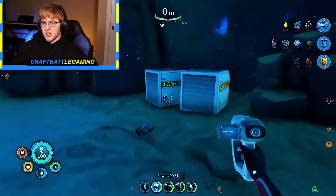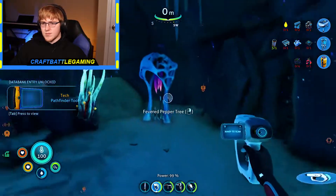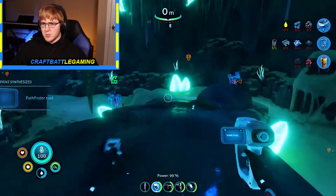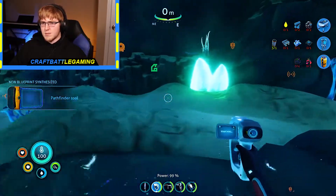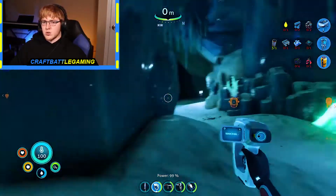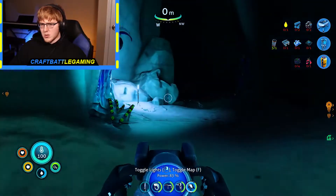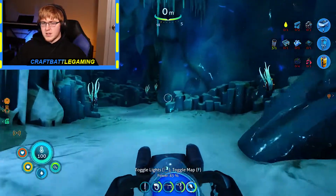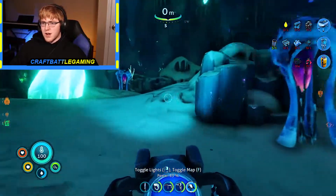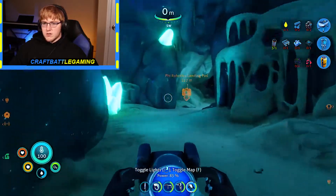Okay, so these are arrows pointing us somewhere — pathfinder tool. I'll take it. I think that's it for up here really. Okay, I get what that is — that's the pathfinder tool, that's what it does. That makes a lot more sense now. All right, let's get back to the robotics lab, let's explore in there, get all of the things we can find, and then that will probably be where we call it for today.